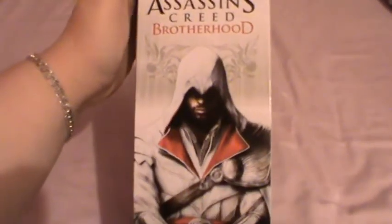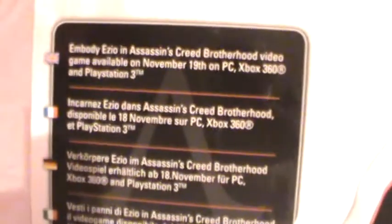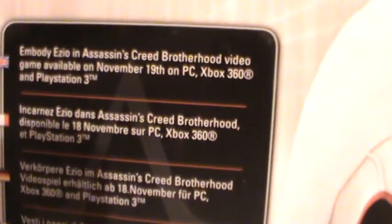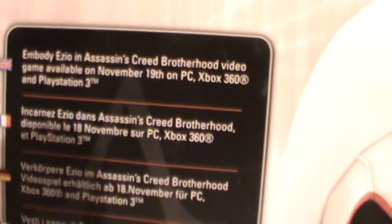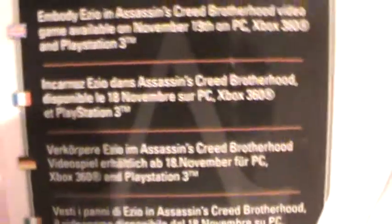Here's the side — got Ezio there. Says contains one figure. Embody Ezio in Assassin's Creed Brotherhood video game, available November 19th on PC, Xbox 360, and PlayStation 3.